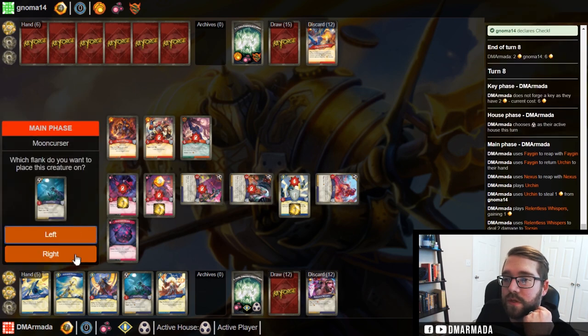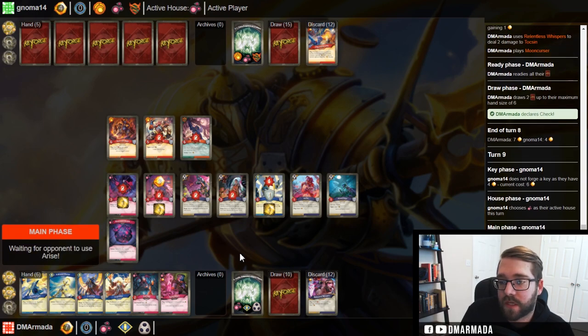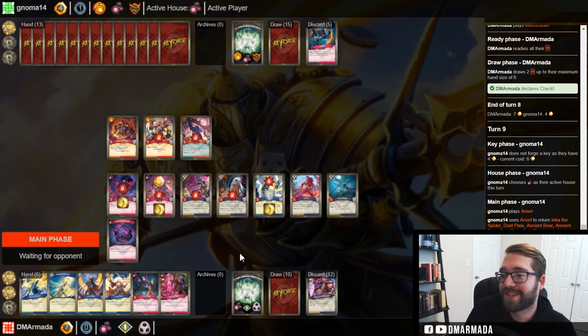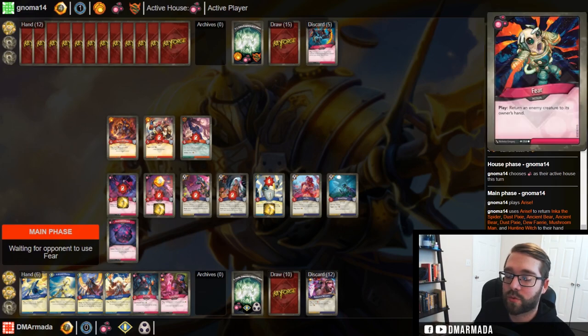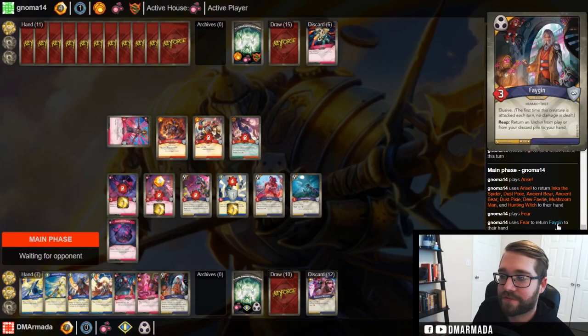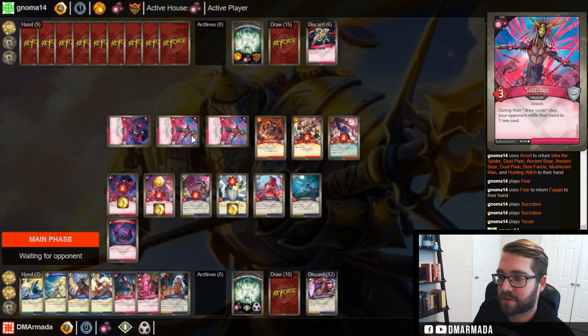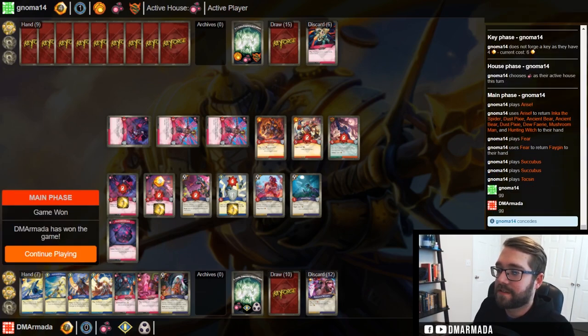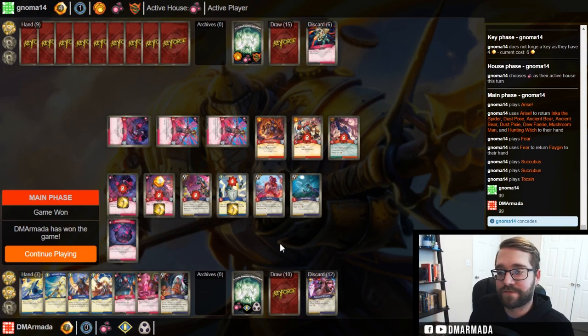No Shadows cards in hand but we have four Sanctum and two Dis. He plays Fear to return Fagin to his hand, plays Succubus twice, and plays Toxin — Succubus is a cool card. Good game! GG, that was a fun game. I like this deck — it's a lot of stealing and board stuff that you just don't expect. It's fun, I enjoy it. Let's do another one.